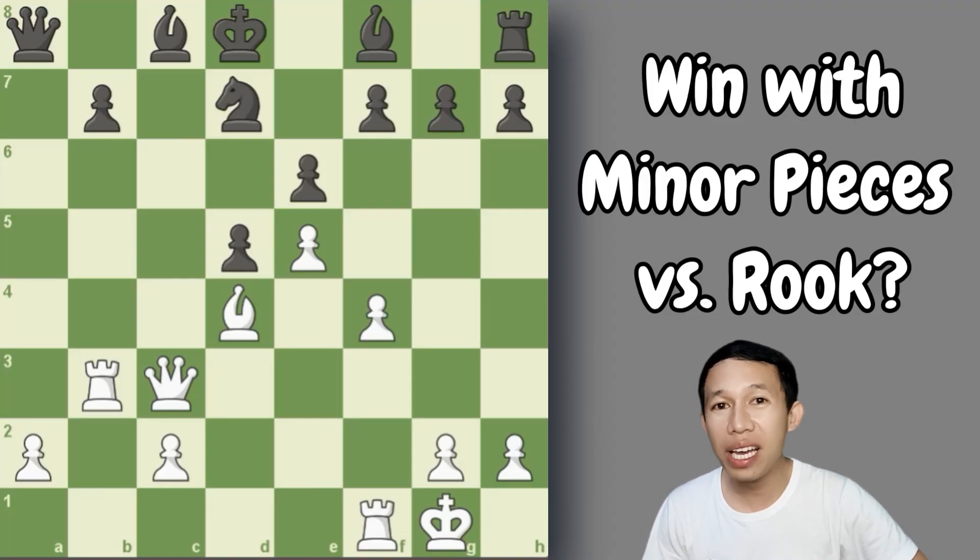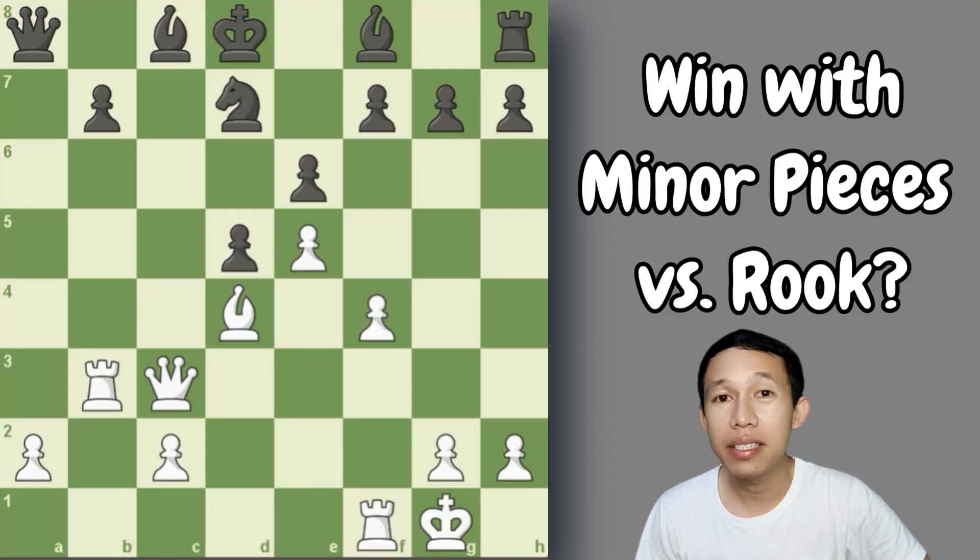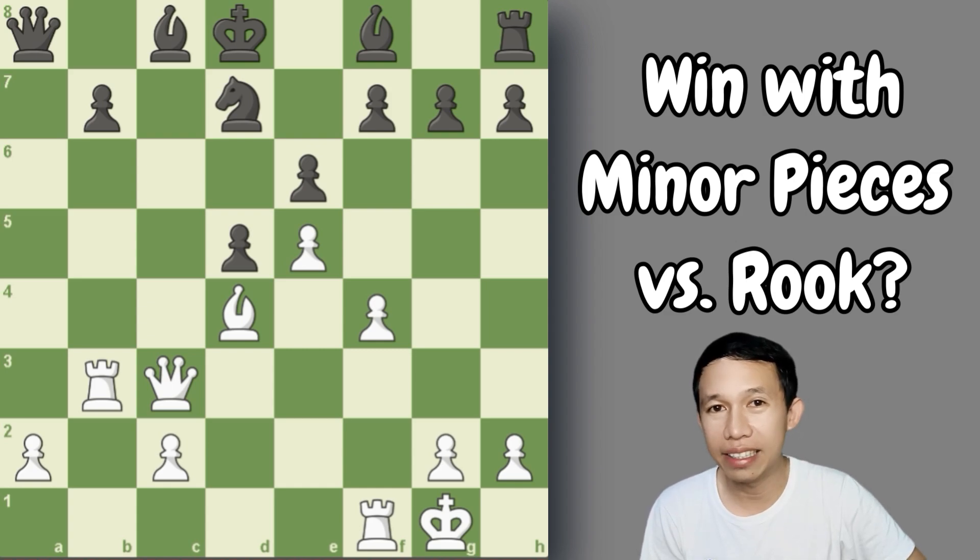Hello guys, we are now in strategy number 15. In today's video, we are going to learn the idea behind the two minor pieces versus a rook in the middle game and also in the end game.